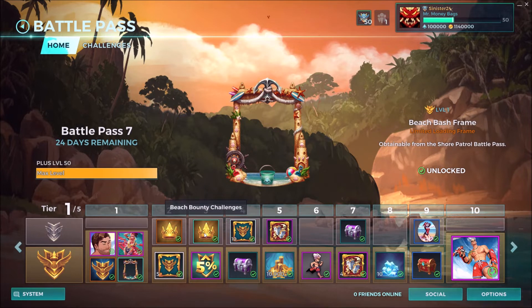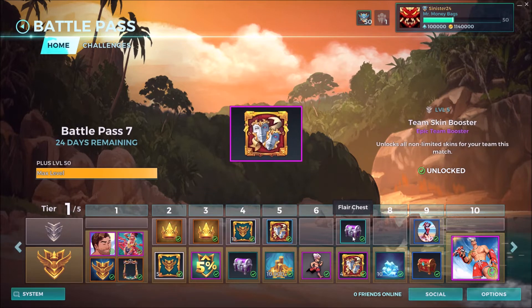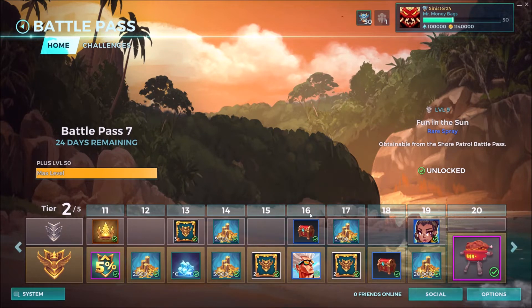For the basic free tracks you're going to get the same things you always do: the challenge access, team boosters, team skin boosters, some chests. You also get this Fun in the Sun rare spray.